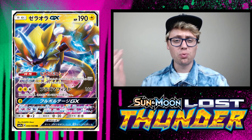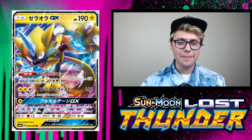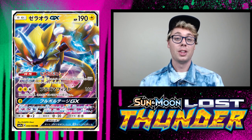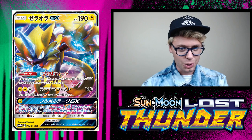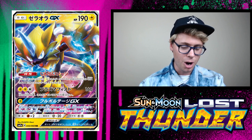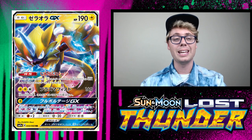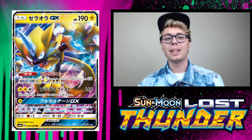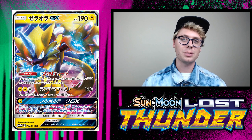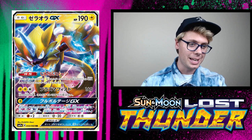Coming in at the number 9 spot is Zoroark GX. This card has a ton of hype surrounding it — people have been talking about it for months and it's finally here. It's a lightning tiger cat thing with a unicorn horn, but this card is pretty dope. It's got an ability and two attacks. The ability Electric Zone reads just like Darkrai EX's Dark Cloak but for lightning Pokemon — each of your Pokemon that has any lightning energy attached to it has no retreat cost, increasing the mobility of any deck that runs lightning energy.